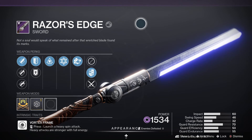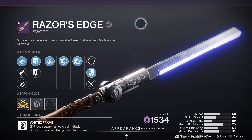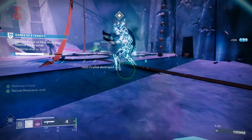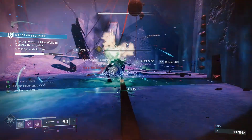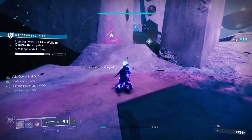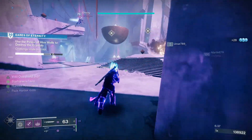Let's have a look at the weapon itself. Razor's Edge is a legendary power sword that deals Void damage. It's a Vortex frame sword where you can launch a heavy spin attack, and heavy attacks are stronger when you have full energy. It's really similar to Falling Guillotine, and it looks like a lightsaber.